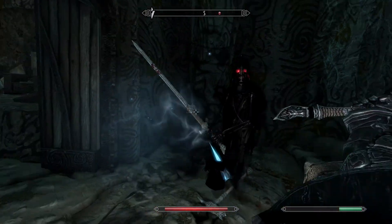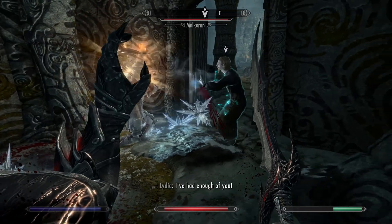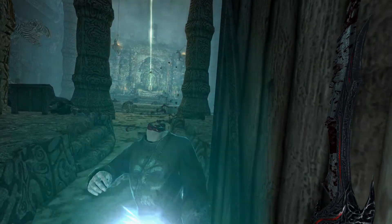Is that an Icy Spear? Usually he uses the adept spell. He's being more aggressive — wow, he's destroyed. That was so easy.